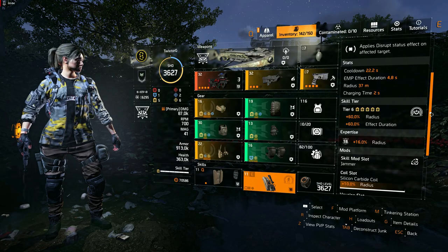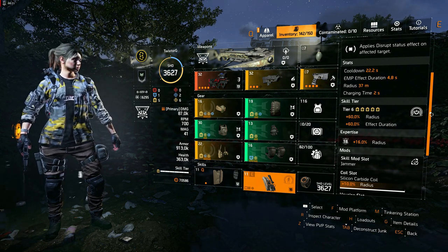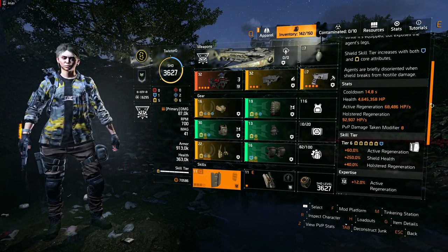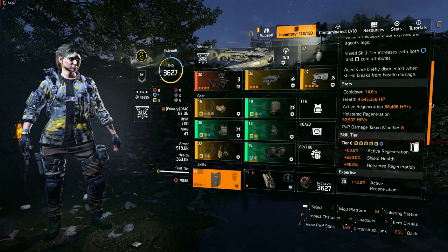Our jammer is the second skill with a cooldown of 22.2 seconds, which isn't quick enough to neutralize all drones in a timely manner. To fully utilize the feedback loop from the Hardwired gear set, our first skill is the Ballistic Shield, but it has a 14.8 second cooldown. So, how do we reduce the cooldown of the Ballistic Shield to under 10 seconds to take advantage of the feedback loop?